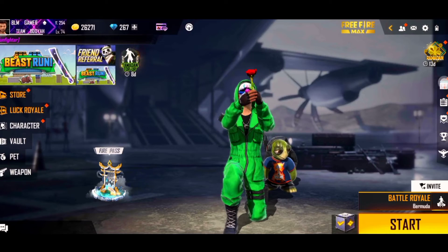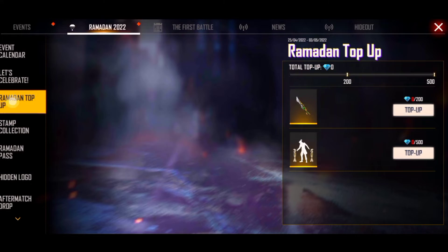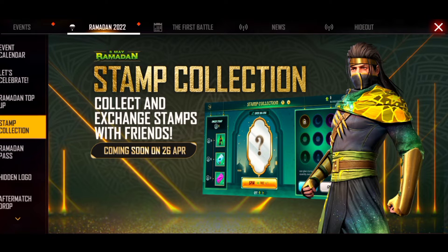Hello guys, welcome back again in my new video. Today I am going to tell you about this event — it is a stamp collection event in which you are getting a bundle for free, and this is a diamond roll bowser and weapon roll bowser. I am going to tell you how to complete this event in full details.